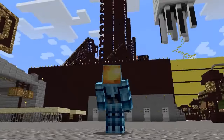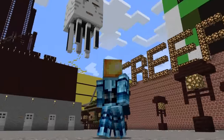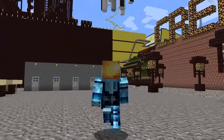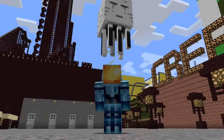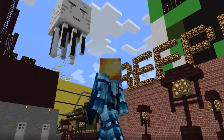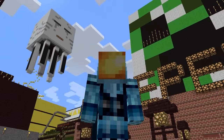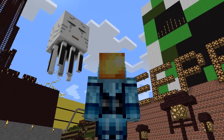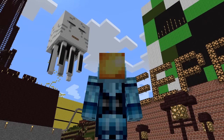Hey guys, Tremu here and welcome back to another Minecraft video. Today I'm going to be showing you guys how to get waypoints and death points in vanilla Minecraft. It's pretty cool. Waypoints have always been something I've desired in vanilla Minecraft, but as of today we can now create waypoints and death points in vanilla Minecraft. Thanks to the Red Engineer, this command is possible on 1.9 and 1.8.